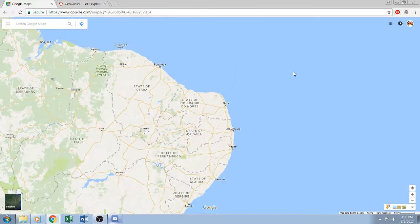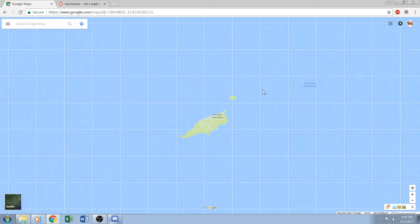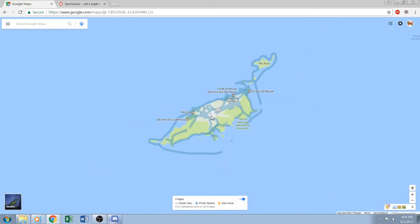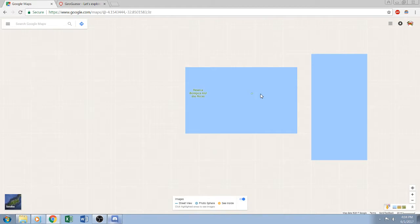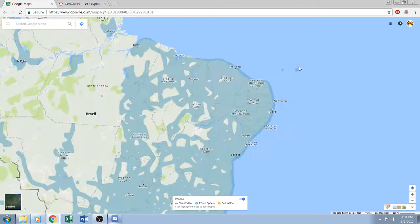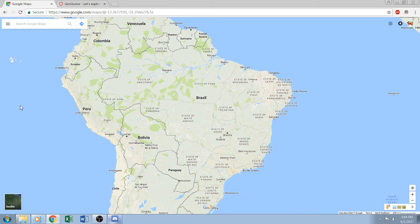Also of note is this island right here — this is part of Brazil and there's street view here. There's another one, but it's uninhabited, so not as much of a concern.